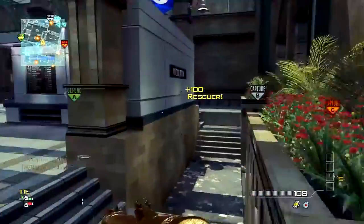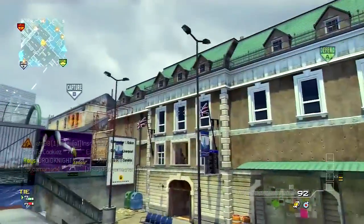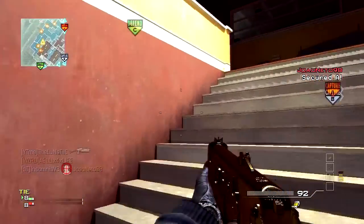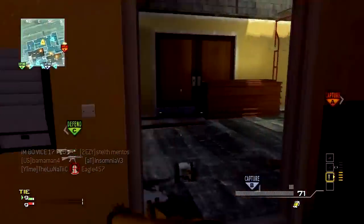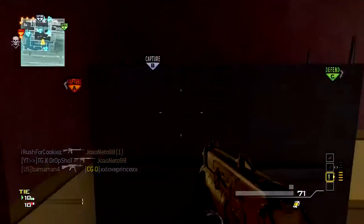Hey, what is going on everyone, this is Lunatic and this is a 108 kill game with an assault MOAB on the map Underground. The next series is 100 plus kills with every assault rifle or SMG, so this is going to be that one — 108 kills with an assault MOAB. This is also going to be a continuation of the last two stories I've told you.